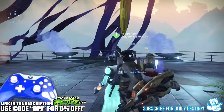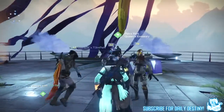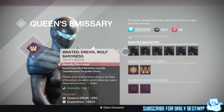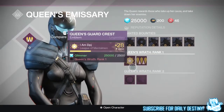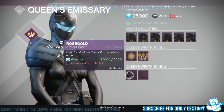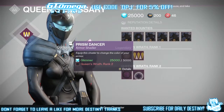One thing I think they kept quiet is they're reintroducing the Queen — she's back in the tower right now. The Queen's Emissary, as you can see, is across from where the Iron Banner is. She offers six bounties, three of which you can pick now — which I've already picked up — and then one available on day four, day five, and day six. She also has two emblems: the Queen's Guard Crest and the Crown of the Sovereign, and two shaders — the Rose Gold and the Prism Dancer. Rose Gold I had from last time, but Prism Dancer I'm definitely going to get now.